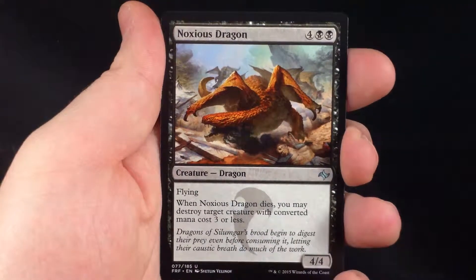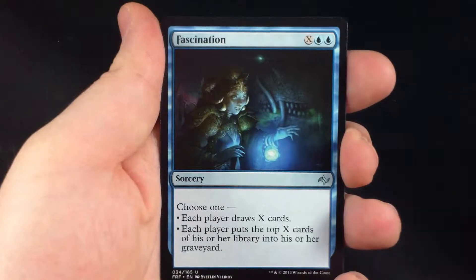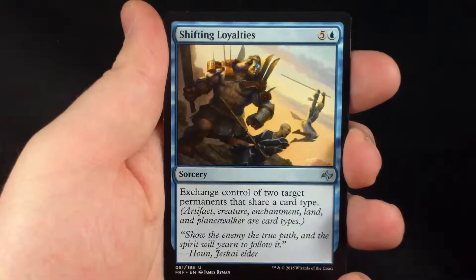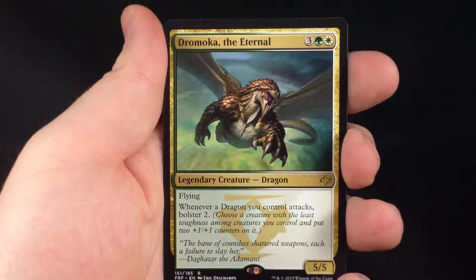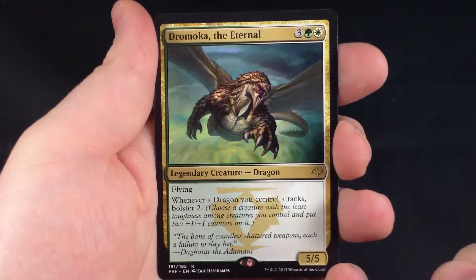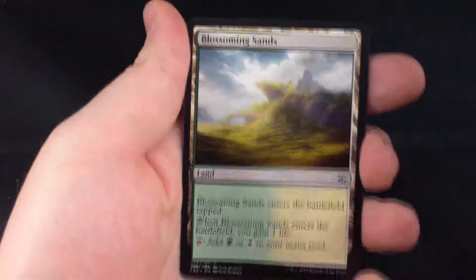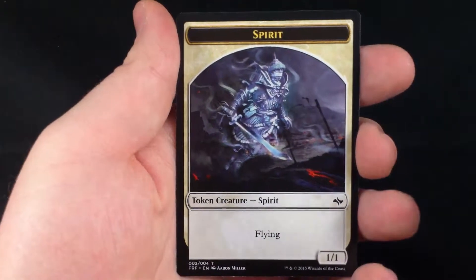Our three uncommons are Noxus Dragon, Fascination, and Shifting Loyalties. And our final rare of the video is Dremoka the Eternal — three Green White, 5/5 Flying Legendary Dragon. Whenever a dragon you control attacks, bolster two. Reasonably powerful card. We have a Blossoming Sands Dual Land.